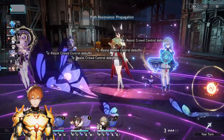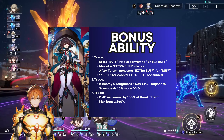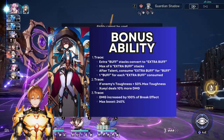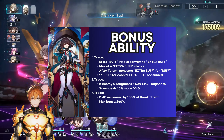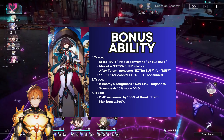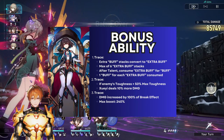Now let's go over the bonus abilities. The first one increases damage dealt equal to 100 percent of her own break effect, meaning she gets a significant damage boost just by stacking break effect. We'll cover this more in the build section later. This damage boost is capped at 240 percent break effect.